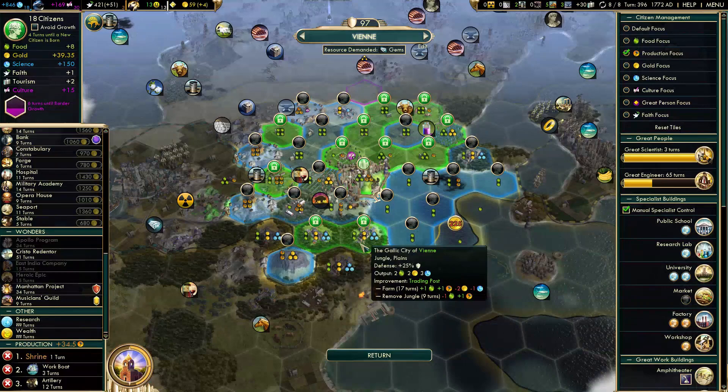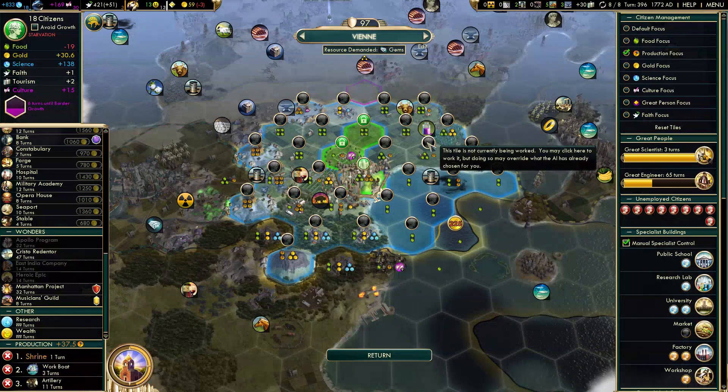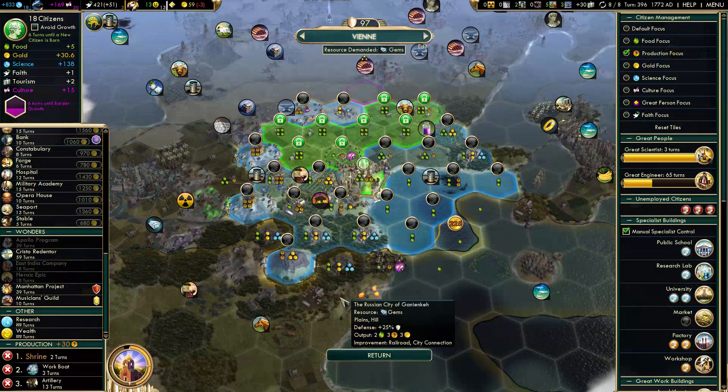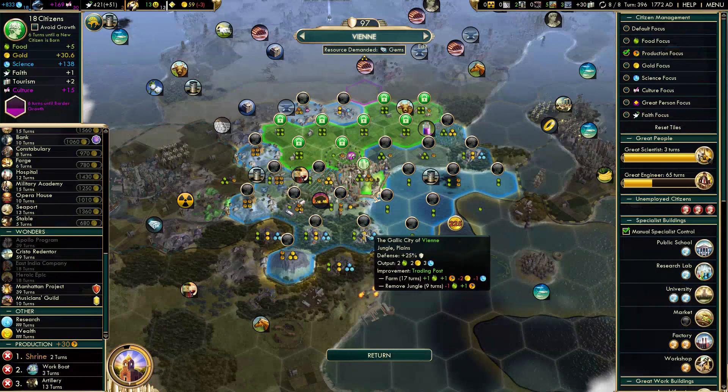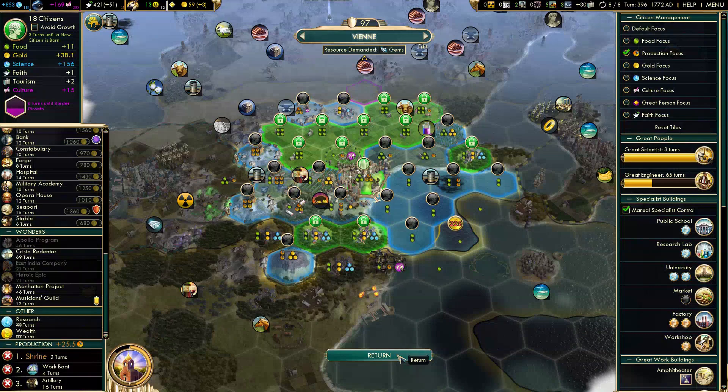Next city is VN. Lock all of these and change assignments. I think I want this city to focus mostly on food — not entirely, but it has a lot of good food tiles. Lock all of these. I might lock the jungles — I like the science. Russia is quite strong and I don't want to fall behind. I need to prioritize science a bit.